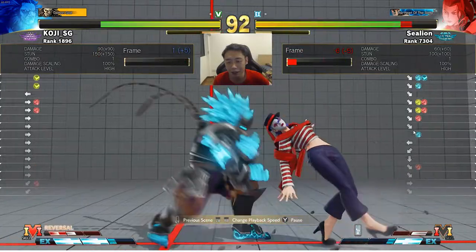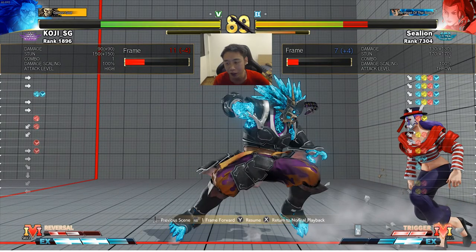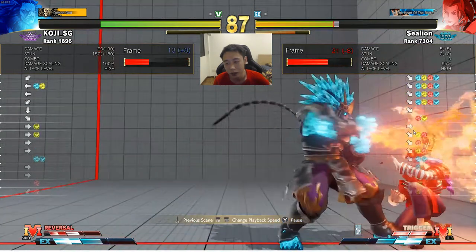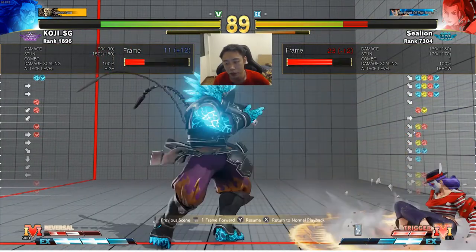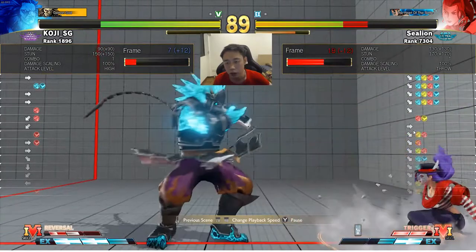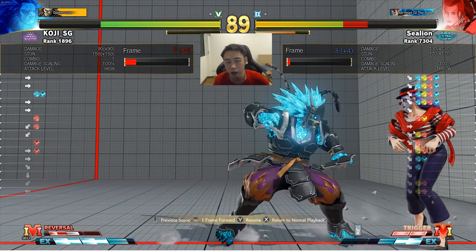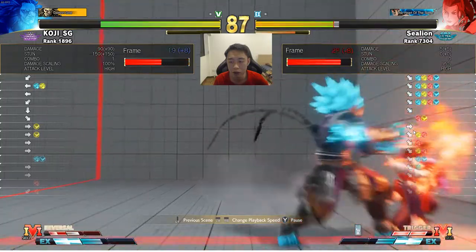Over here I didn't know that after Akuma throws you and dashes forward, he's actually minus 4. You can look at the frame advantage on screen — he's actually minus 4 here. So definitely look out for this situation: if Akuma throws you and dashes forward, make sure to punish this and take your turn back. React to the dash. And definitely shouldn't be eating this stand medium kick.